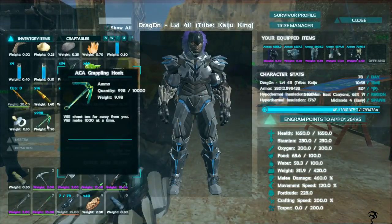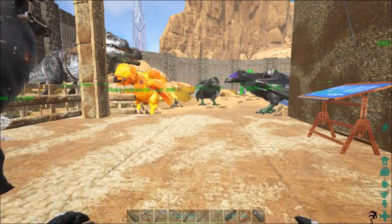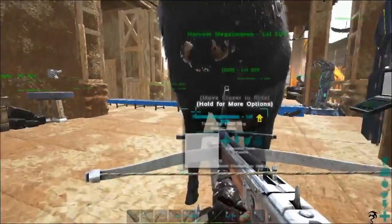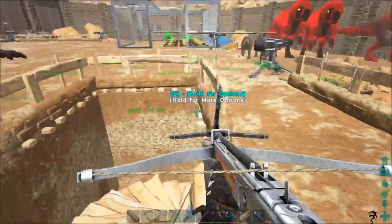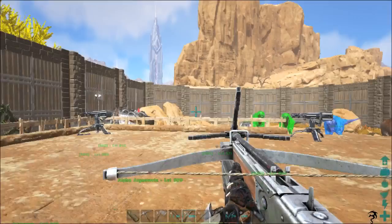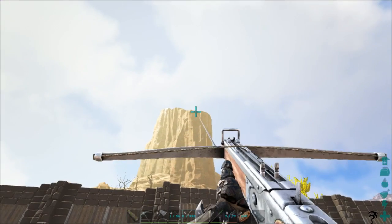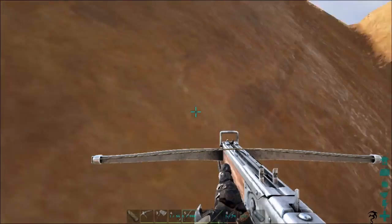Looking at the description: it makes a thousand at a time, and it says it will shoot too far away from you. I went ahead and tested this because I was really curious what that meant — and holy crap, this thing is a super grappling hook. I have the reusable grappling hook mod but don't use it anymore. This thing right here is really cool, but it's really expensive.